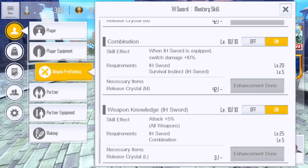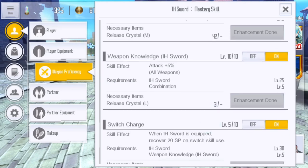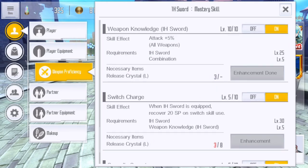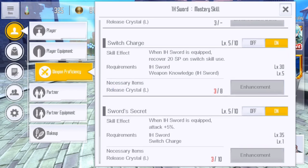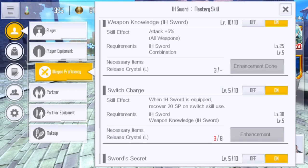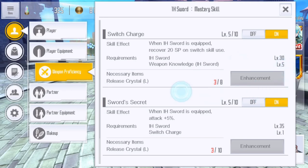Combination is another one we want to take to 10 as soon as we're able — it's going to buff the switch 10%, working in conjunction with Swords Blow. Weapon Knowledge: if you are focusing swords exclusively, run this to level 5 and move on down the tree, come back to it later. If you're trying to get strong in everything, take this to 10 before you move forward. I personally took this to 10 because I don't main swords, but it still benefits me in swords as well as axes and rapiers.